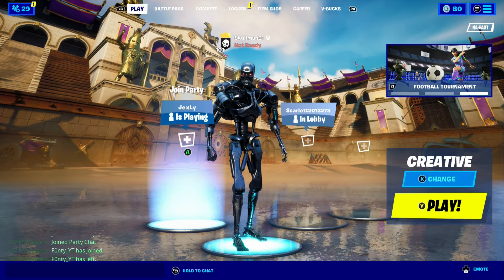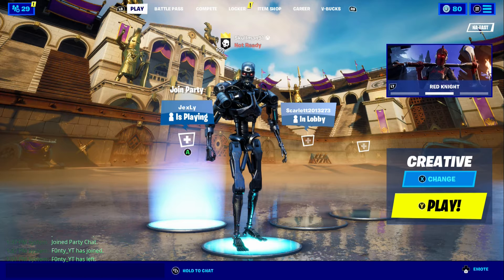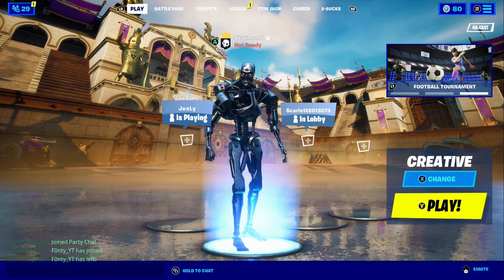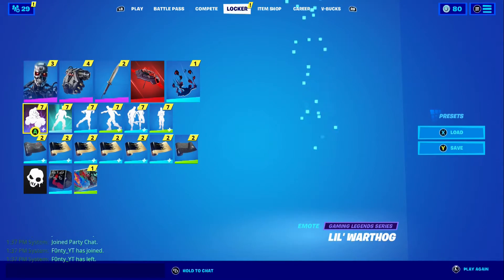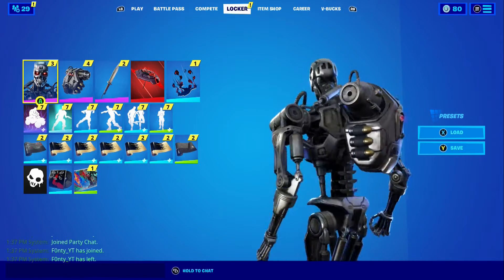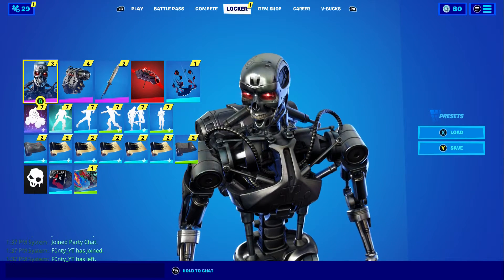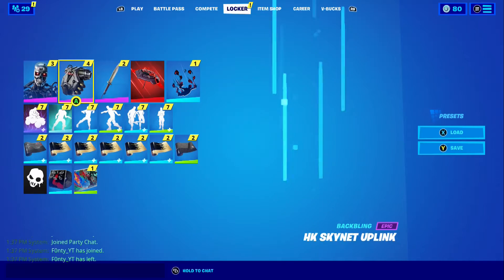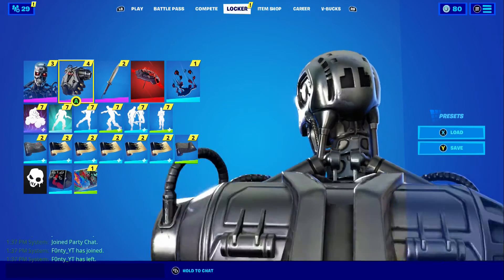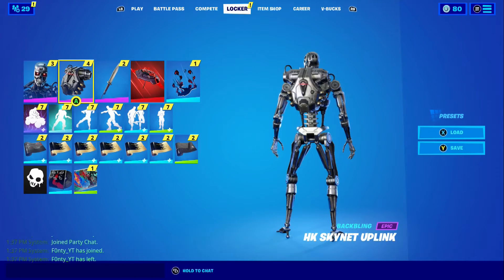What's up guys, my name is skullman91, and today I'm going to show you this Terminator mirror skin. It's pretty cool — he has different side effects, like right here, looks really cool with red eyes. Everything that's silver gray on his body looks like a machine, like a robot. It's got like a backpack, it's like Skynet. It comes with a knife and there's other things.